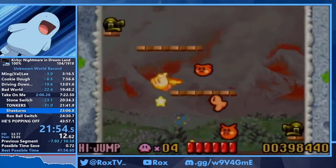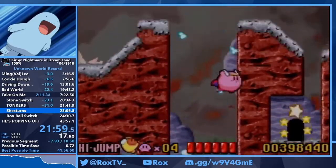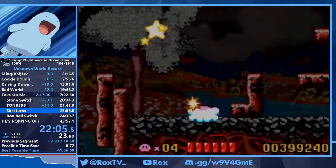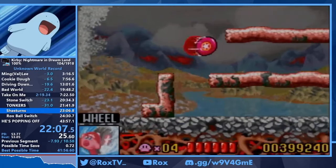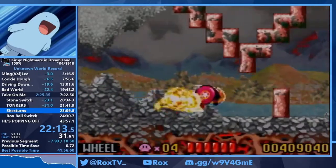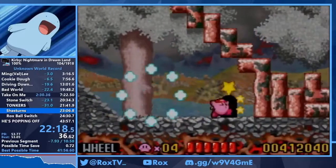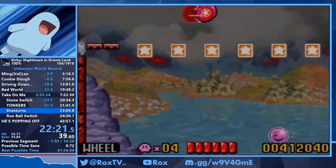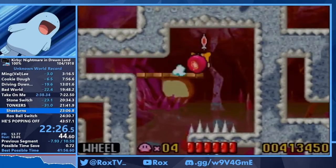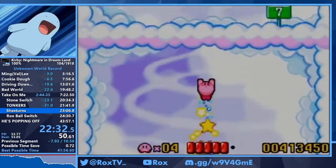This is high jump again — really 5-3 is just a showcase of the two fastest abilities in the game: high jump vertically, then we grab wheel for horizontal movement. Wheel feels fun to use in this section especially because we don't have to hit any buttons. The block room requires very precise wheel jumps to not fall through any platforms, which happens way too much. But now this is the Shasteran room — you can make it just by wheeling in between all of them, which is really difficult.